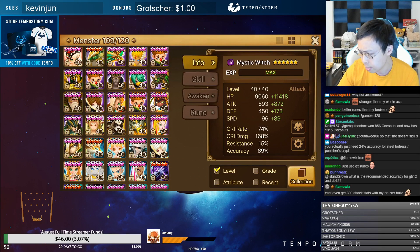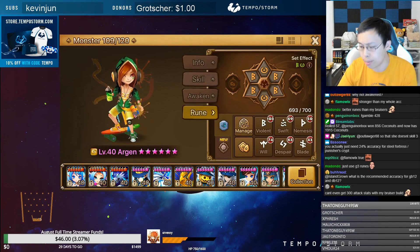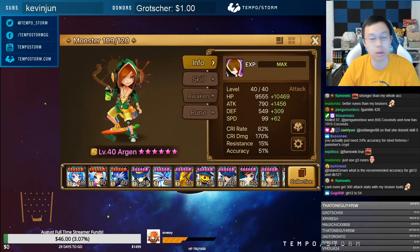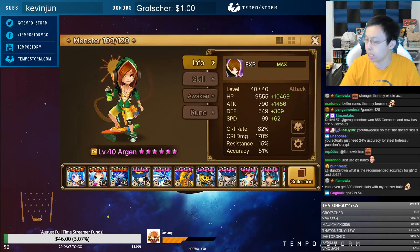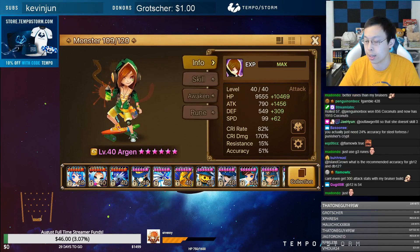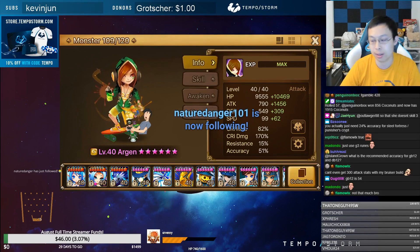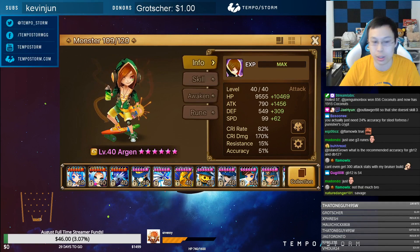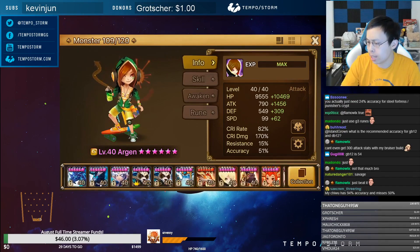Fourth to move is Argon. His build hasn't changed — he's on Violent for more damage and more turn cycling so his S2 is up more often. He's on a damage build with some HP. You don't need that much HP on him. I have 50 accuracy, which is a bit under the ideal amount, but it's decent since he's mainly the damage dealer, with a secondary chance to put block beneficial if Gina misses.